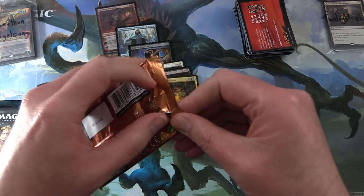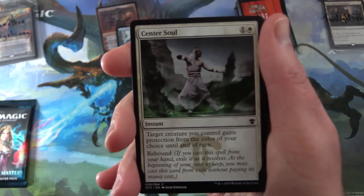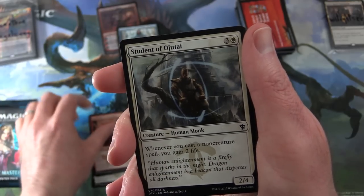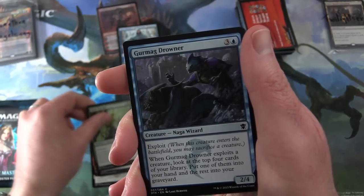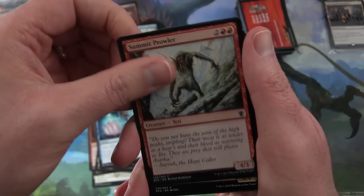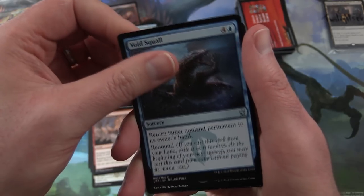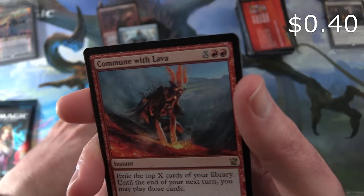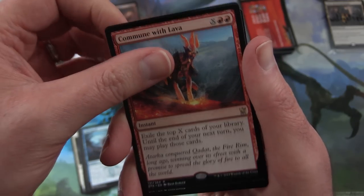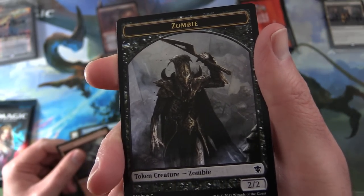Next we have Dragons of Tarkir again. Center Soul, Coat with Venom, Kolaghan Stormsinger, Student of Ojutai, Glade Watcher, Gurmag Drowner, Fate Forgotten, Misthoof Kirin, Atarka Strike, Summit Trawler. Uncommons: Swift Warkite, Rending Volley, Void Squall. And the rare is Commune with Lava — instant for X and two red: exile the top X cards of your library; until the end of your next turn, you may play those cards. And a mountain and a zombie token. Pretty cool — I don't think I've seen that one lately.